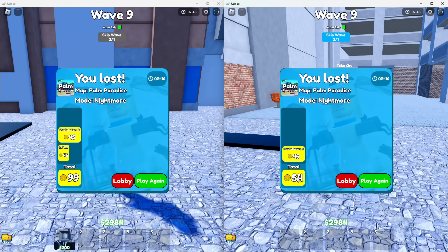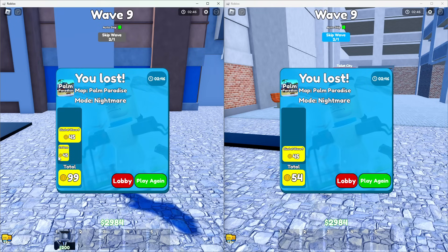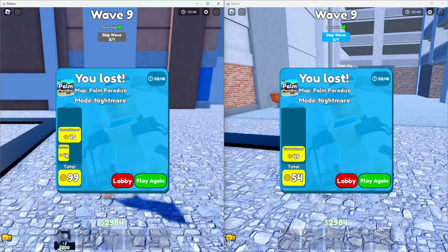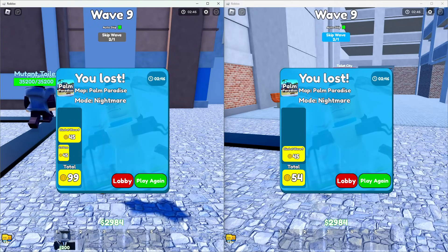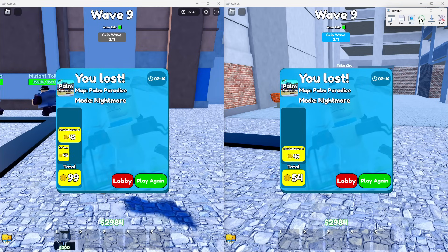If you have the coins boost on it's going to be 200, and if you have the 2x pass as well it's going to be 300. As you can see, I doubled my coins with the 2x coins game pass, which is the cheapest game pass — it only costs 99 Robux.